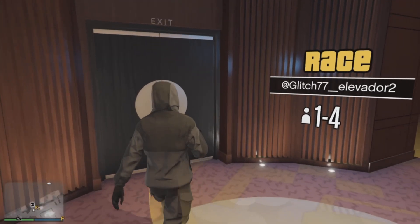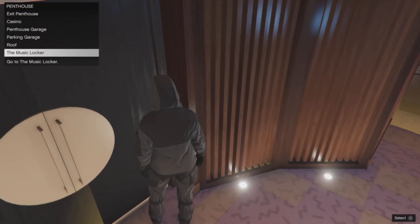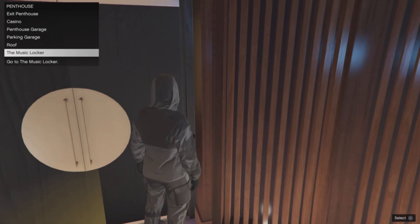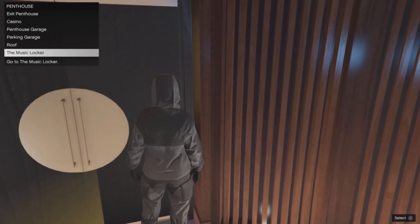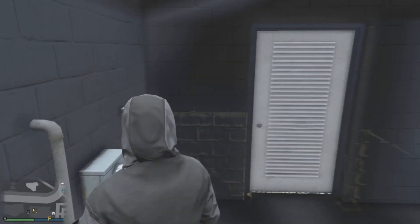Once we do that, walk towards the door and make sure you are standing in the mission circle. Hover over Music Locker and click on it, then about half a second later immediately start spamming right on the d-pad. It requires a little bit of timing, but about half a second after clicking, start spamming right on that d-pad.